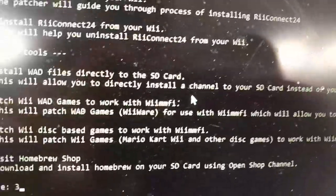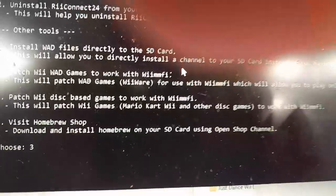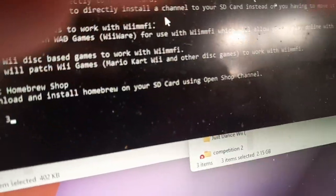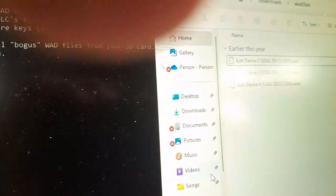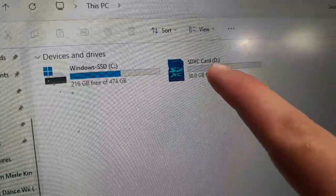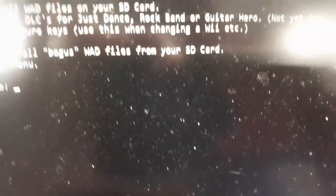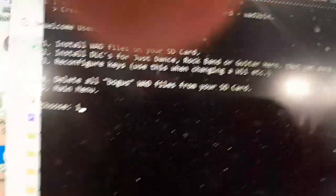Select 3 unless you want to do something else. You also want to have your Wii stuff dumped to your SD card. Select your SD card letter, which you can get by going to This PC and seeing what letter appears in the parentheses before the colon. Then install WAD files to your SD card by selecting 1 again.